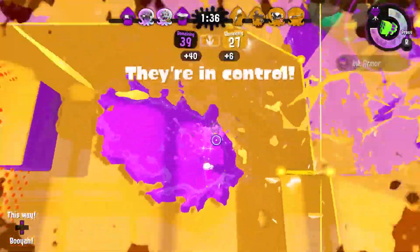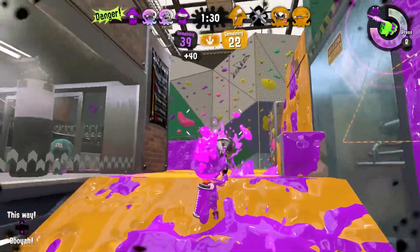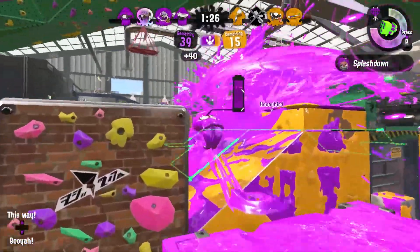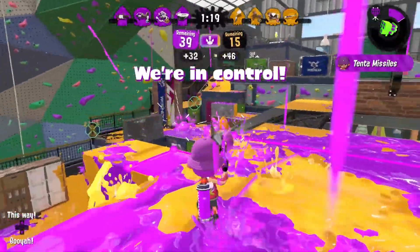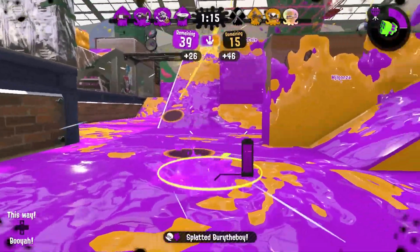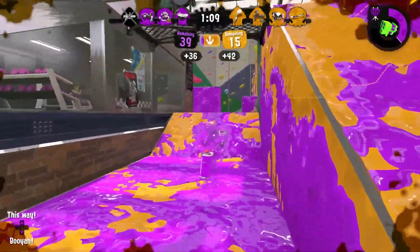And if you pull that off well, then you will be rewarded with moments where your enemies will have to stop shooting and start recovering. But with all of your ink efficiency in the build, you're going to be able to keep going and take control of some turf for free. That is the more difficult side of this strategy, but the easy part is just inking turf, spamming Tenta Missiles, and making sure to have beacons on the map. I recommend this build for Splat Zones and Turf War.